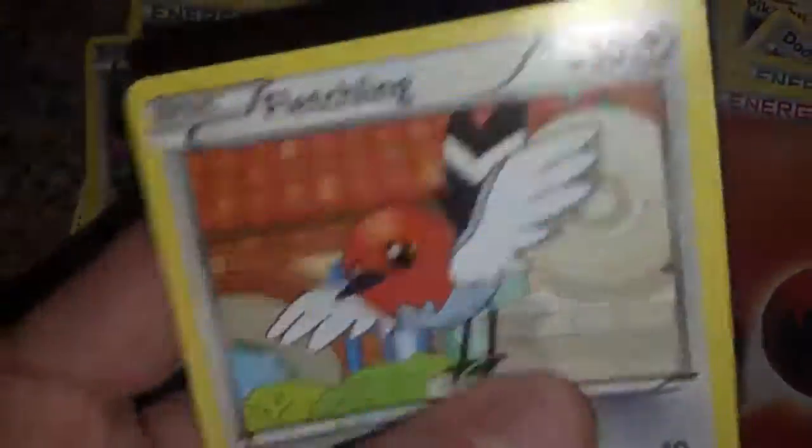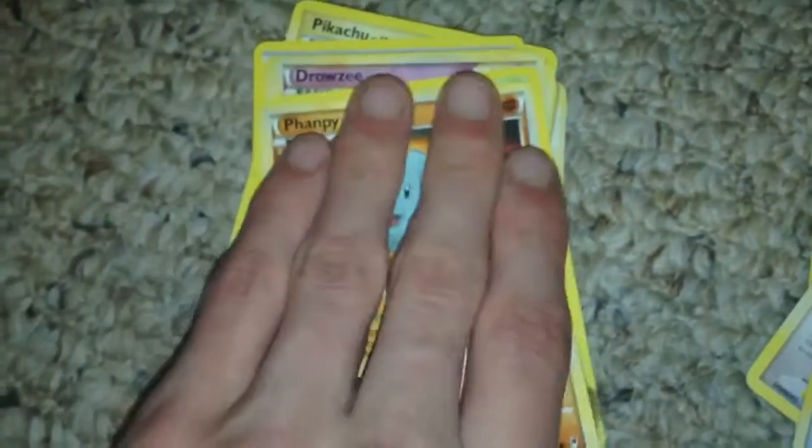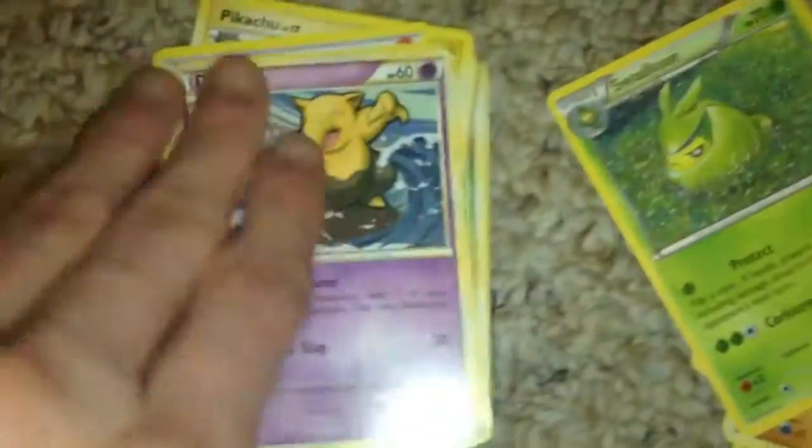Got a Fletchling — this one feels new too. We got another Whimswear. Energy. Pupitar. Lombre. Hypno-chan. A lot of these feel new. Famfy. Swadloon. Rowsy. Sentrit. Pan-pore. Energy.